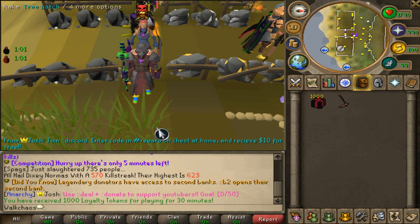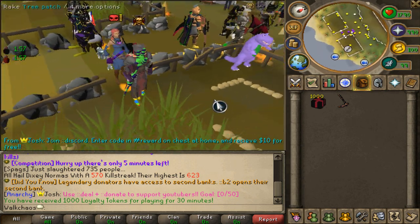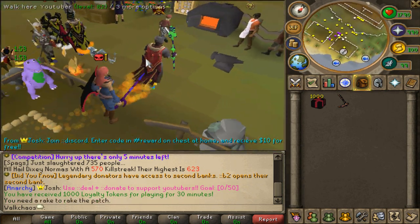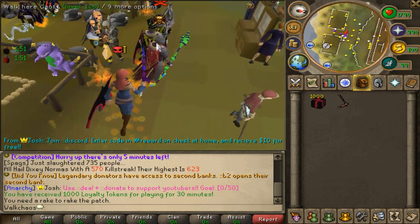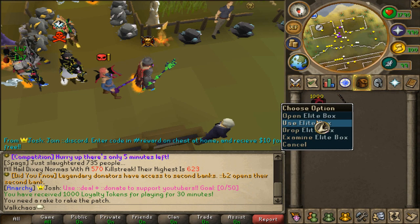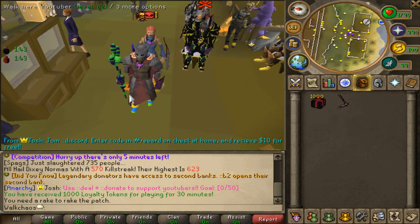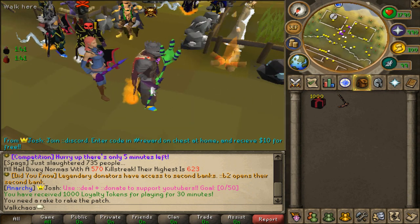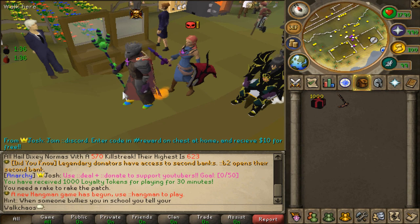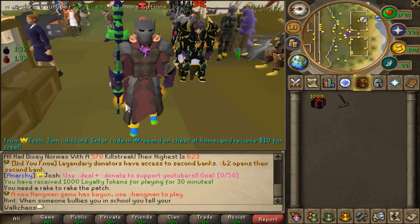Hello and welcome back with NRSPS video. Today we have some really cool stuff to showcase: a bunch of amazing giveaways, a competition, as well as a brand new custom quest. We also have a little box opening. These are the new elite boxes — I'm going to be giving away 15 of these brand new elite boxes to one lucky winner. All you have to do is like the video, comment your name down below, and be subscribed to my channel.